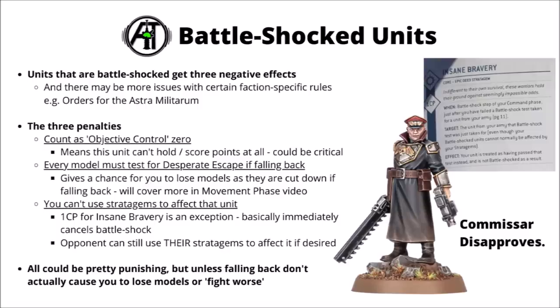The one exception is using the Insane Bravery core stratagem — one command point, which immediately cancels battle shock, so your army does have a bit of defense against one bad roll if you're willing to spend the CP. That could be a drag on your command resources, but if your unit's about to take an objective or you absolutely need them to use a key stratagem it could be worth it. The opponent can still affect your battle shocked unit normally with any of their stratagems. Overall, this trio of debuffs can be pretty painful, but in 10th edition, unless you're actually falling back from an on-rushing enemy, it doesn't directly cause you to lose models or fight worse — they still have their normal damage and defense, just no objective control, issues falling back, and no stratagem use.